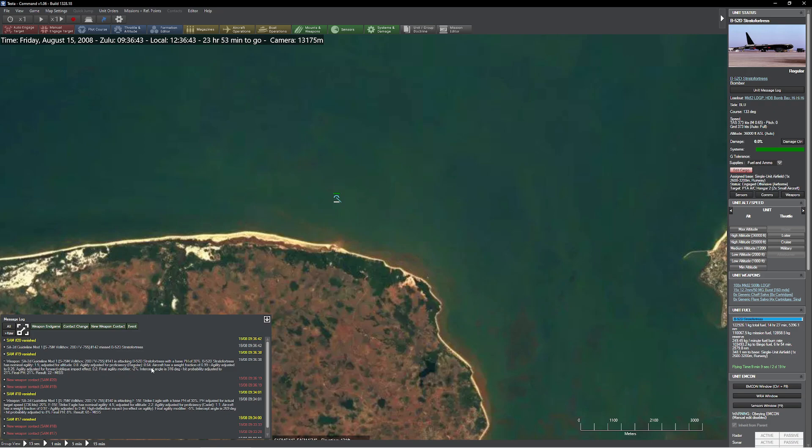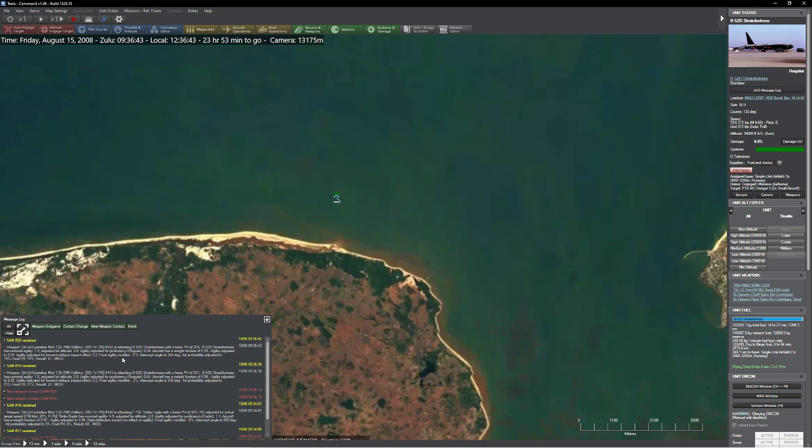Proficiency: 0.64. Empty weight fraction: 99%. Agility adjusted to 0.26 — half the agility of our F-15. Final probability of hit was 21%, and I rolled a 22. That was close! The second shot had a probability of 19% — slightly worse because of a less favorable impact angle; we hadn't finished our turn yet. So this gives us our baseline numbers with no jettison.